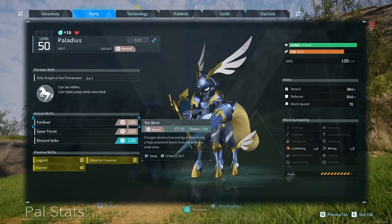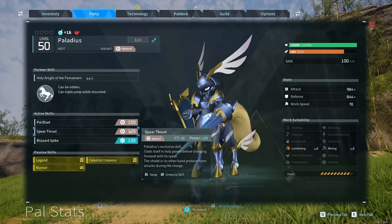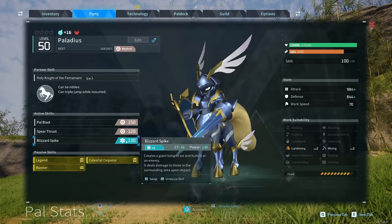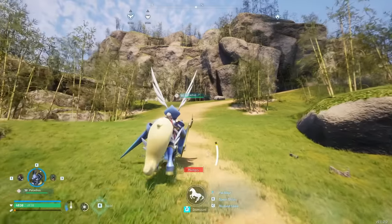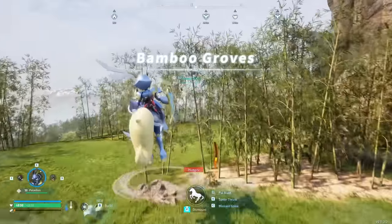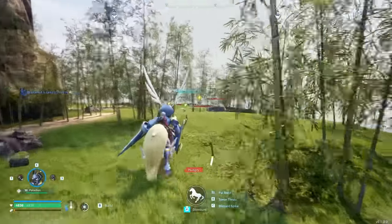Palladius has Pallblast and Spear Thrust as its exclusive skill — it clads itself in holy power before charging forward with its spear, with the shield in its other hand protecting from attacks during the charge. It also has Blizzard Spike, Power Shot, Ice Missile, Iceberg, and Power Bomb. If you like ground mounts, you're going to love the triple jump — it basically lets it fly through the air.